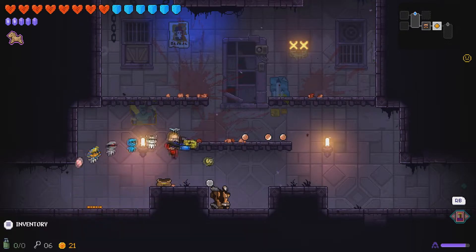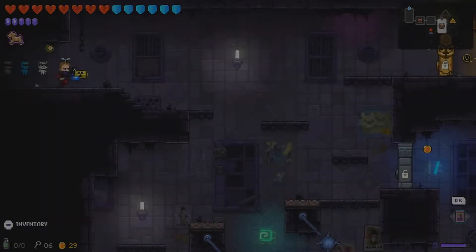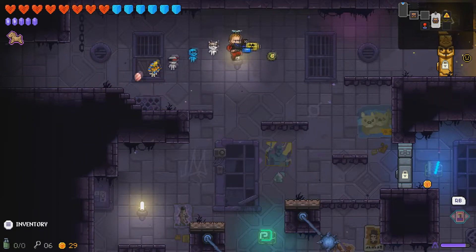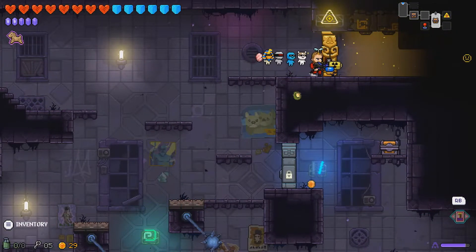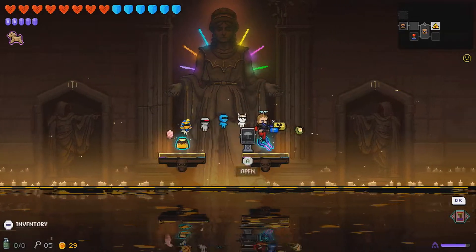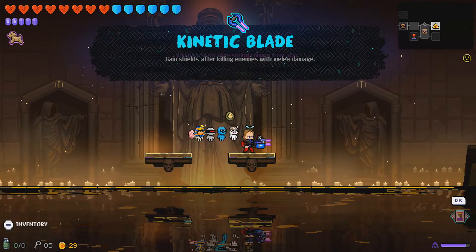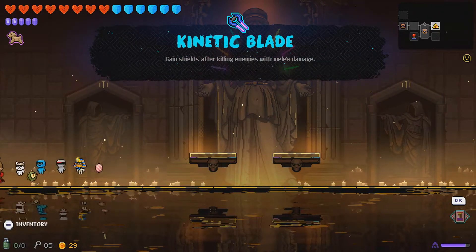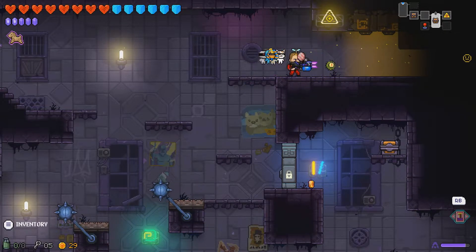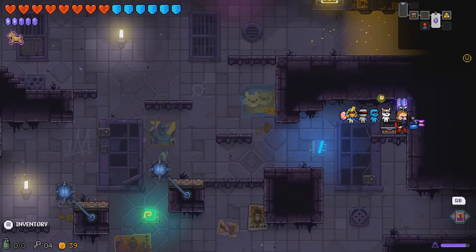That's a sack with a little bit of money — not an amazing amount but money nonetheless. We have our item room over there. Kinetic blade — gain shields after killing enemies, melee damage. That's not incredibly useful for me but it's fine. Getting a big gold coin and there are some crystals there if I need them.